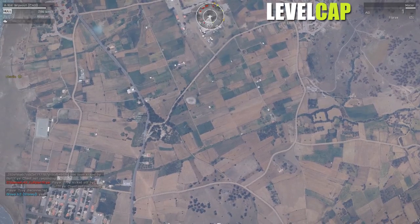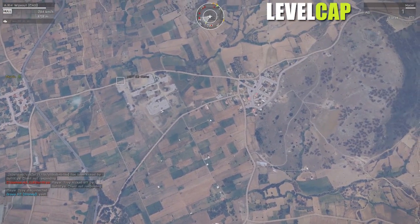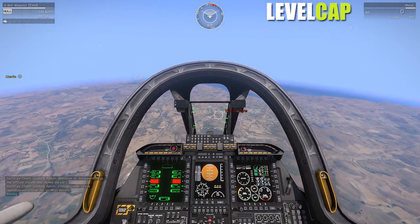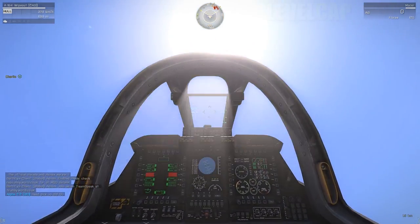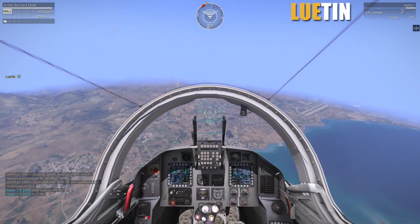Yeah, that's me shooting it out. At the chopper? Yeah. I think he's going down. Rocket away at the Tigris. Oh shit, I went below 1,000. Let me be real careful with that. Oh, here he is. I see this buzzard. Oh shit.